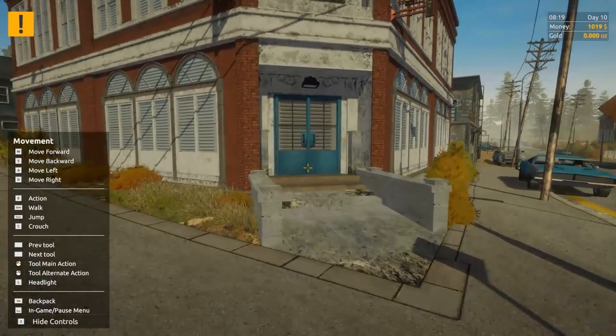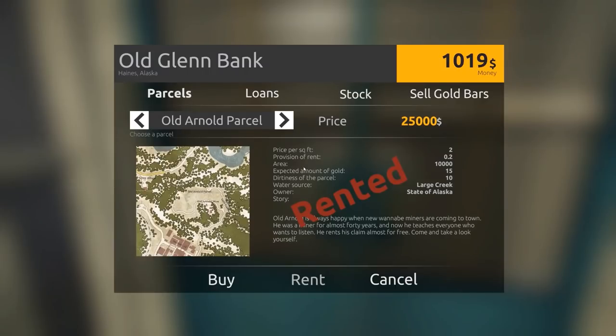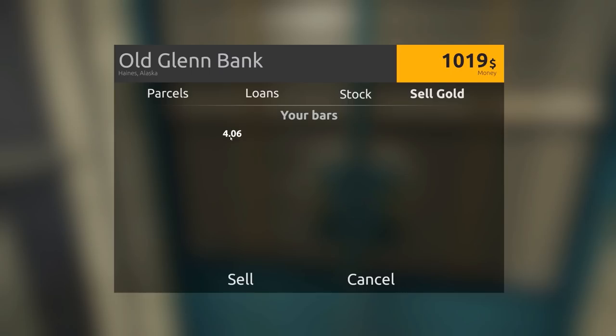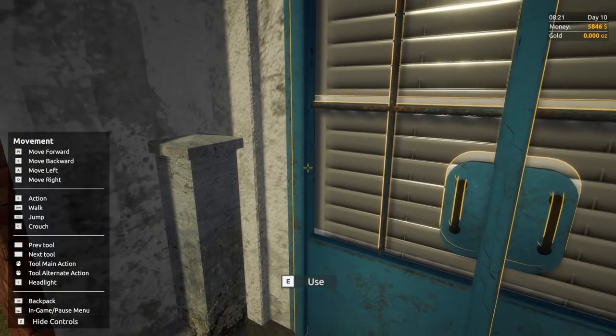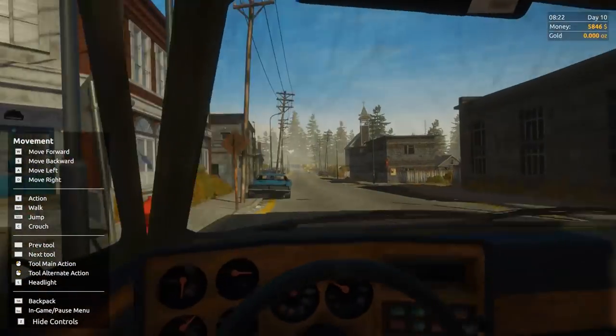Stop here real quick. Stock is still kind of the same. Sell this gold bar and we have five-eight. Now we can do the worker thing.